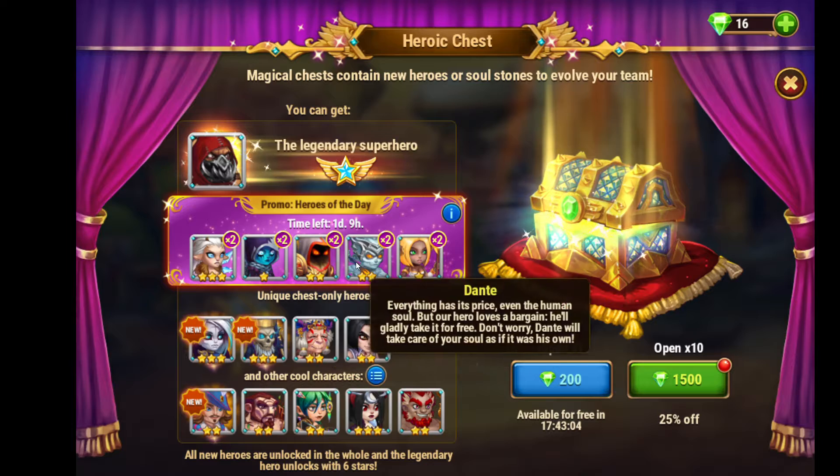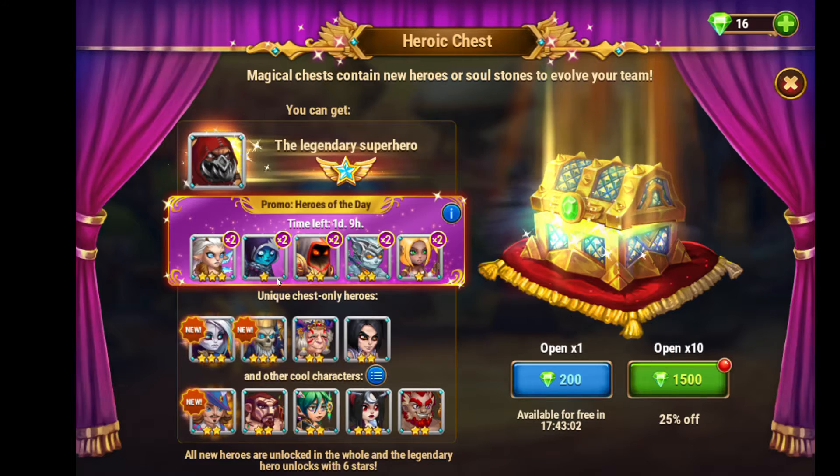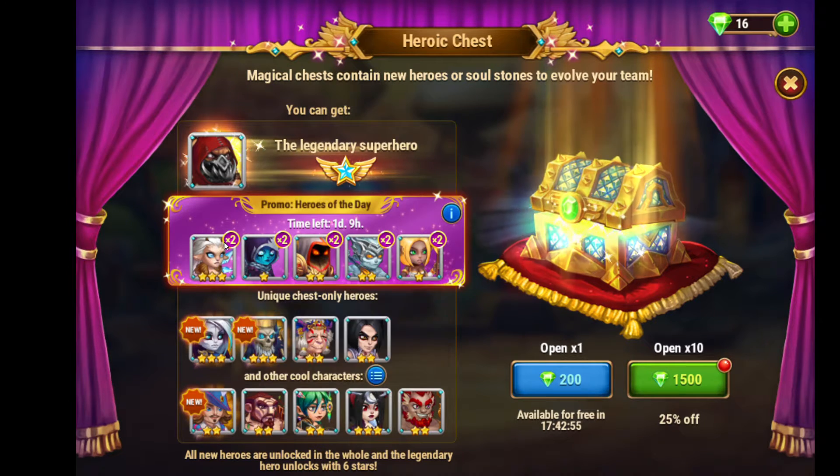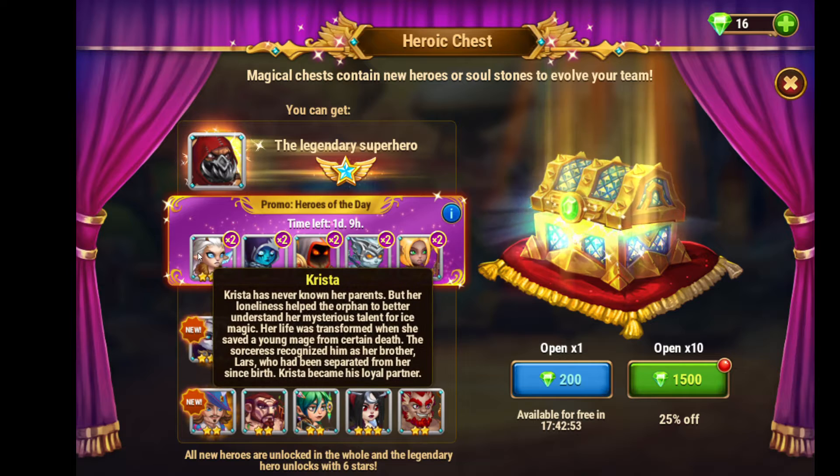I have Krista, Kira, Astra, Dante, and Tia. If I get any of these soulstones, I get doubled. Today I got crystal soulstones — 30 — but I get doubled times 2, so I got 60 crystal soulstones.